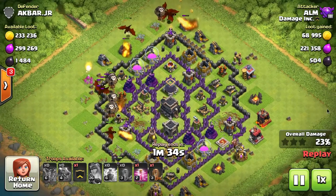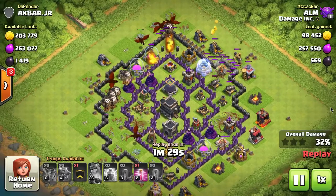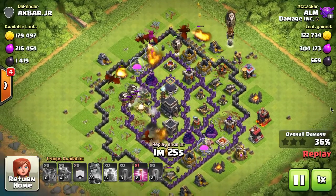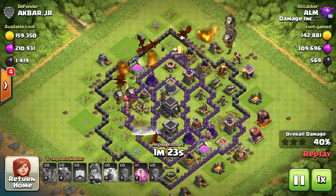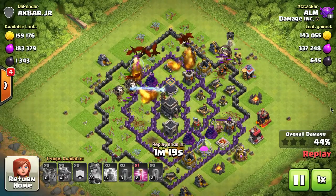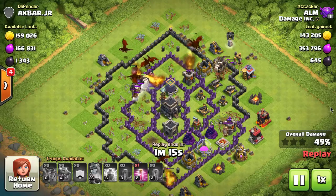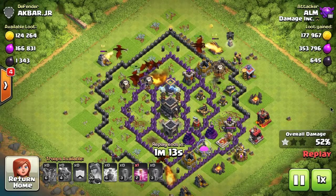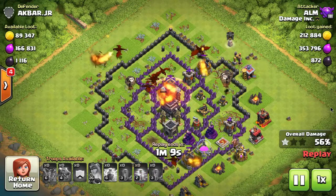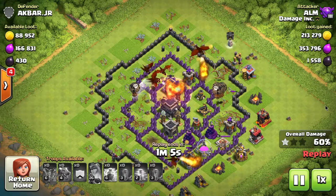This attack is from one of the original founders of the clan — he hasn't been pushing through Town Hall levels like everyone else. He's now a maxed-out Town Hall 9, just went to Town Hall 10, but he's still using Town Hall 9 troops attacking a Town Hall 9 here. It's a pretty hefty base to attack — walls weren't maxed but most everything else was.